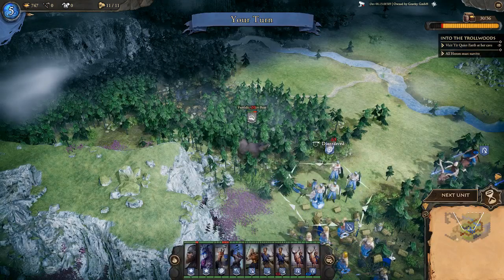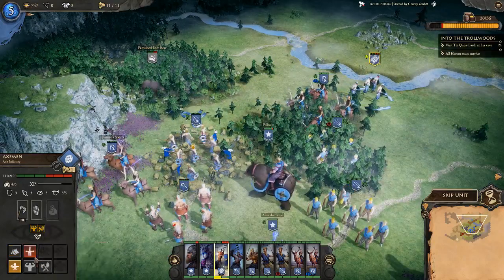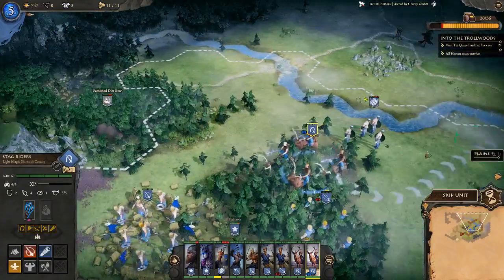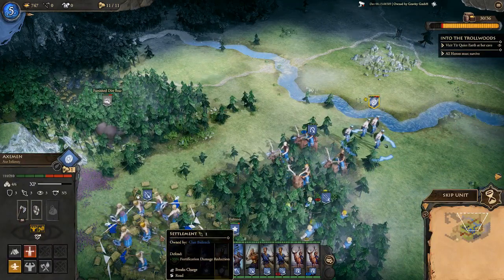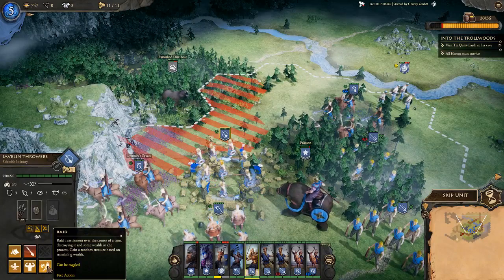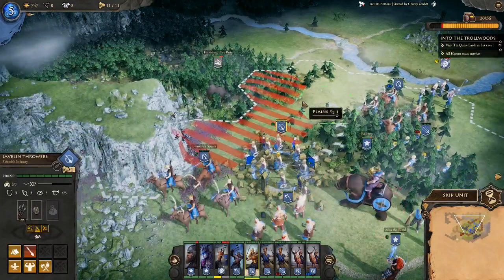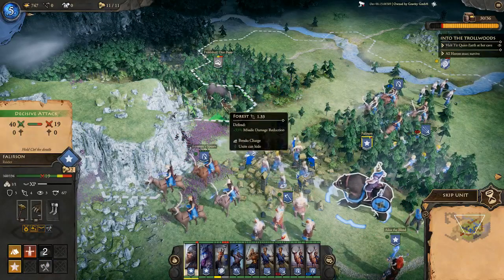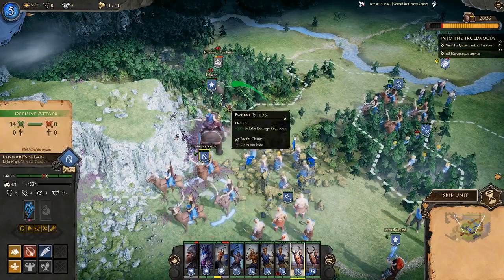The bear attacks us — no friendship there. Moving a damaged unit back; we can't heal this turn but can next turn. We should go after the dire bear too. We can send the axemen to the settlement to purchase more units. As barbarians, we'd prefer to hit the Raid button and get gold — we've got 747 gold, and might also loot some weapons or armor. Fallerson, with his bear mount, is the obvious choice to face the dire bear.